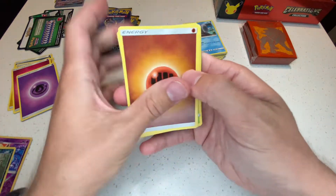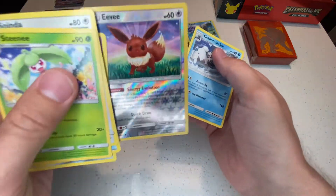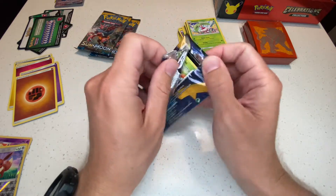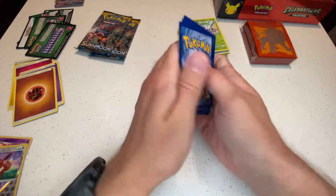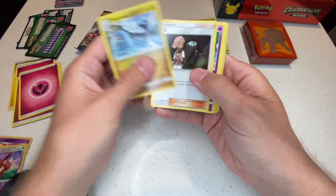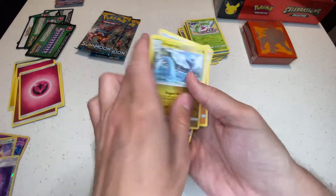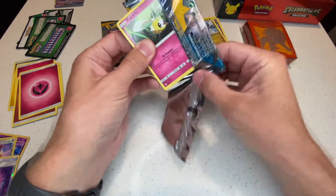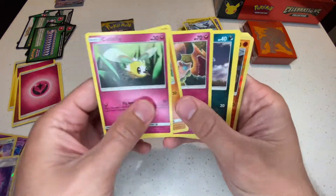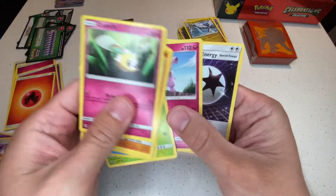Another green code card — again, not going to waste your time with these. We'll flip through a bit quicker. We got a cool little Eevee reverse hollow — looks kind of nice — and then our non-hollow rare. We're down to two more packs and I'd really like to get at least one more secret rare or ultra rare out of these last two.